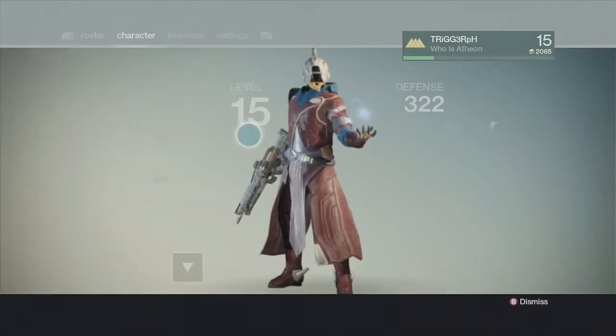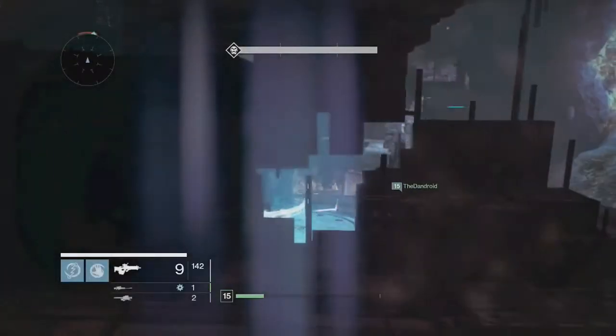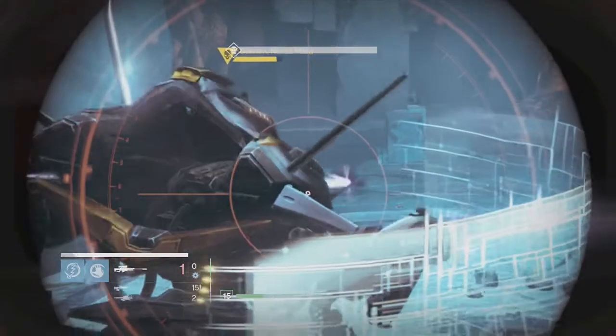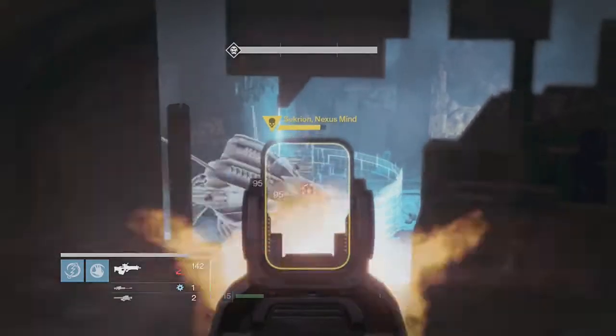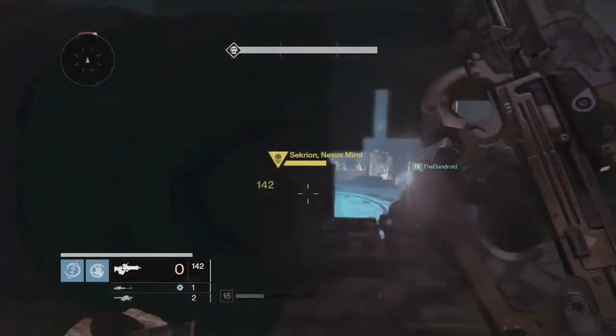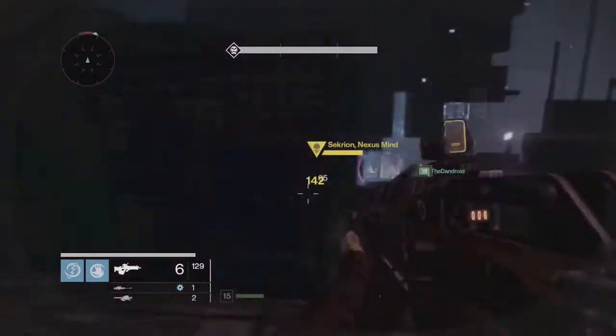If my team was up here they could use this spot with me. Let me pull out a sniper to show you guys — at this angle with your sniper you can actually hit his weak spot even if his shield is right there. I only got one shot but I want to show you I can hit him — I need the shield to come back around.